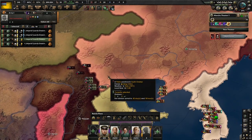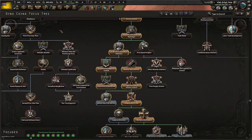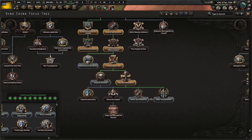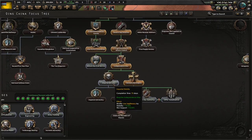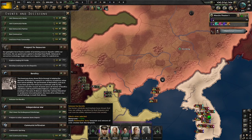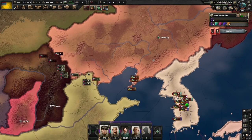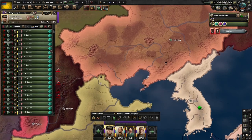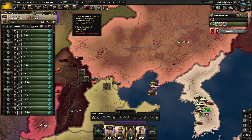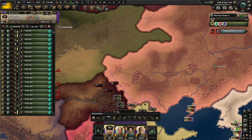Look at that. Depending on how good or bad China has done, you might not get the states that Mengukuo held, but as you see in this instance, I did. Now you have a big choice to make: whether or not to do Imperial Divinity or Low Legitimacy. In my opinion, we need the research slot for the moment, so we're going to do Imperial Divinity. We're also going to release the bandits — we don't need them anymore. And I should have done this sooner: shut down the underground workshops. We're going to change all our units to the 7-2s. Not the best division, but it's the best we can probably get, and it'll take a long time to get all that we need.